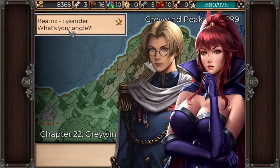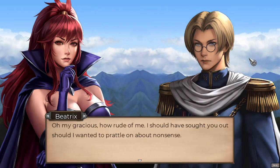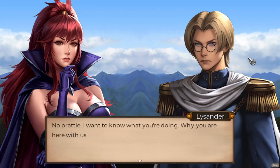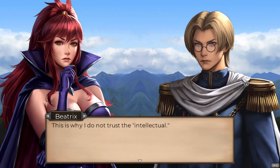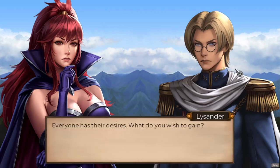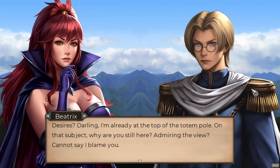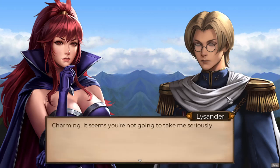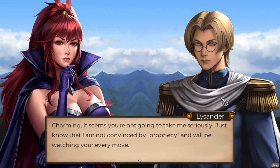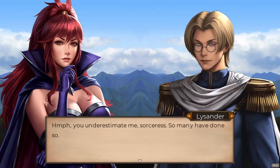Interesting. Let's take a look at the Beatrix and Lysander conversation. Lysander asks Beatrix what her angle is. She deflects playfully, calling him rude and overly intellectual. He presses her on why she's really there with them. She says everyone has their desires — and she's already at the top of the totem pole on that subject. Lysander says he's not convinced by her prophecy and will be watching her every move. She calls him all talk and no action, and they part.